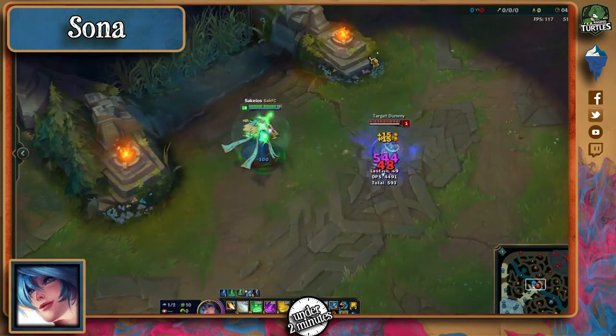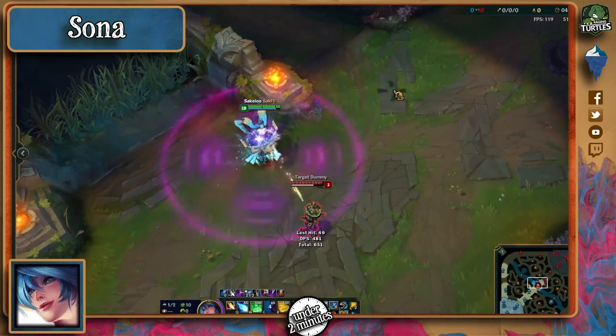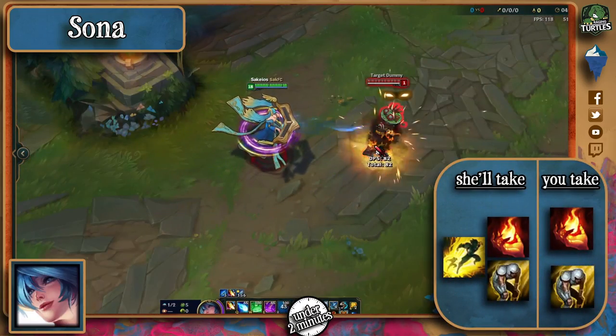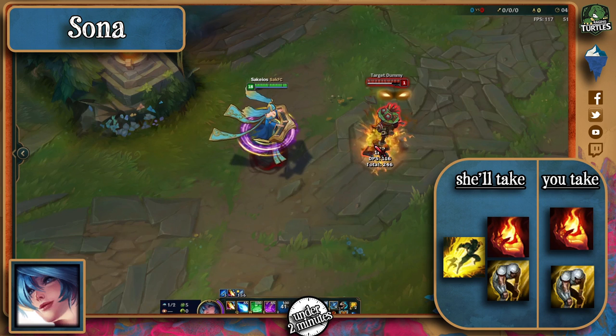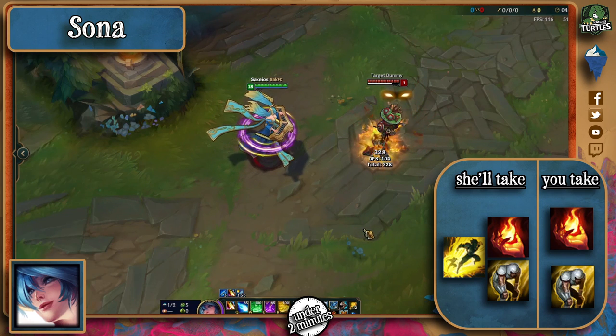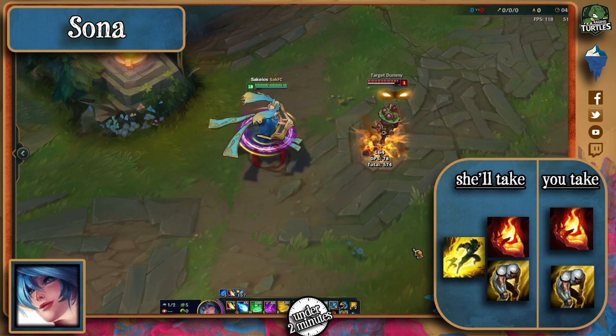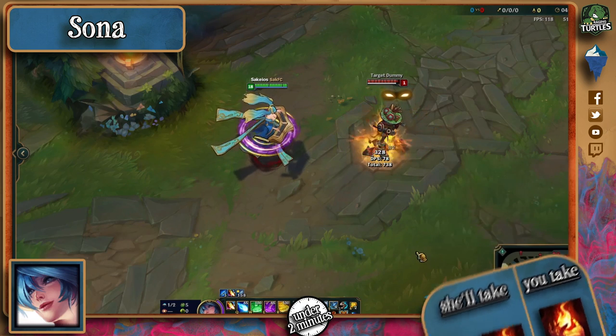Sona is a really poke-reliant champion and cannot deal with champions getting near her or her allies. That being said, exhaust won't prevent enemies from bursting her down, so most Sonas take ignite to greatly increase their killing potential in lane. You can take ignite as well, since it will prevent her small healing attempts and quickly execute what is perhaps the squishiest champion in League.